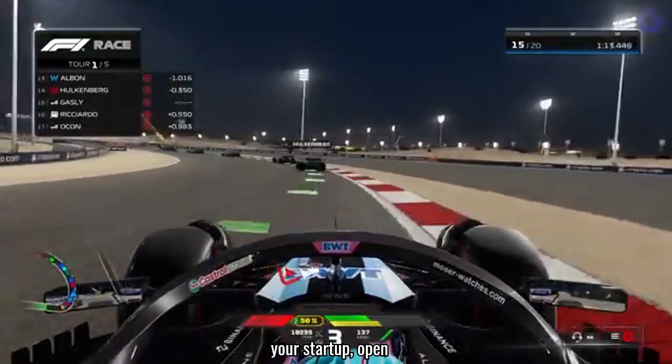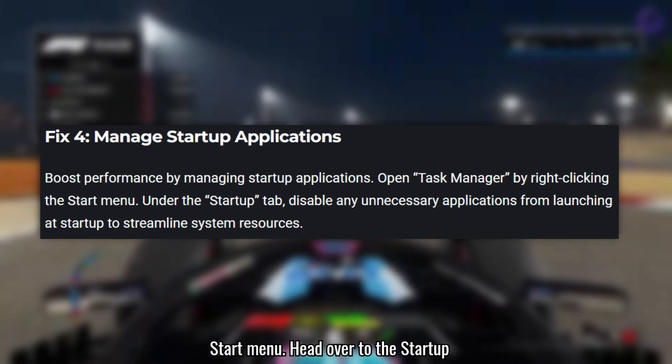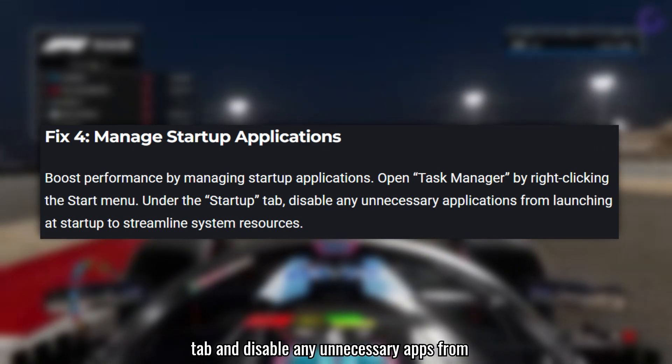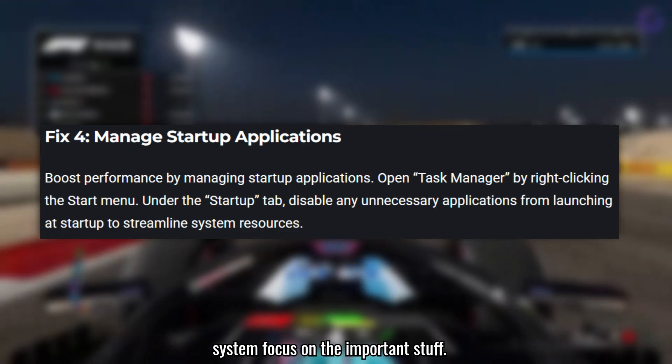To further simplify your startup, open up Task Manager by right-clicking the Start menu. Head over to the Startup tab and disable any unnecessary apps from launching at boot. This will help your system focus on the important stuff.